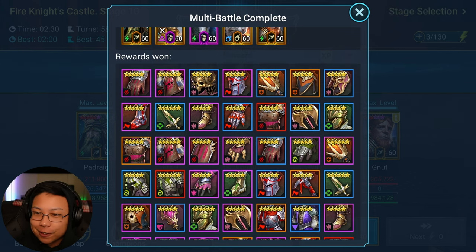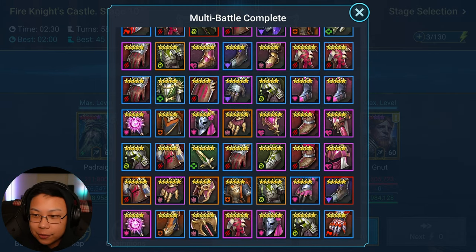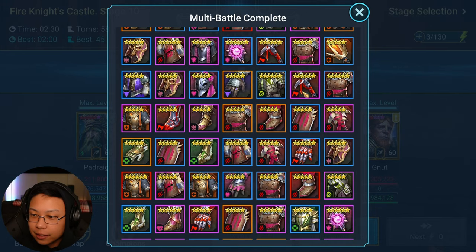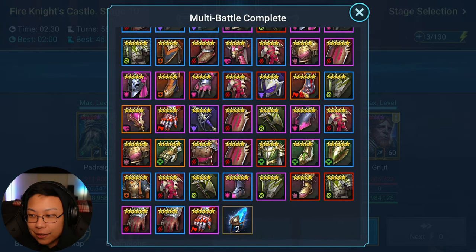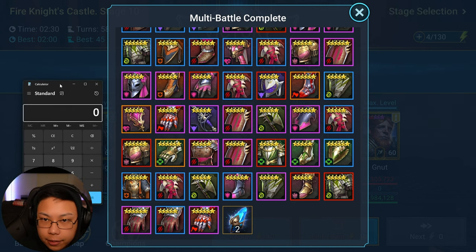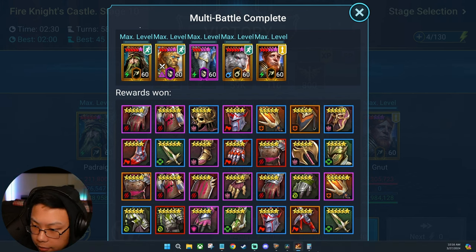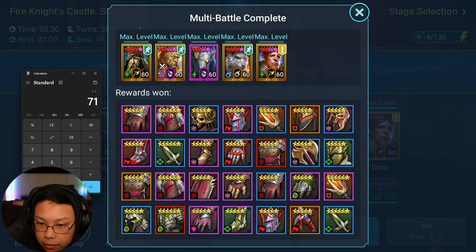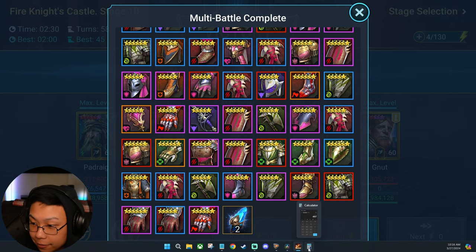Full transparency here — I'll show you everything so you don't think I'm using the magic of editing. We can count everything up. We got two ancients out of that. Let me pull up the calculator — seven rows of ten pieces plus one, two, three, four, five more... 69, 70, 71. So seven times 71 is 497, plus three — that's 500 pieces total.